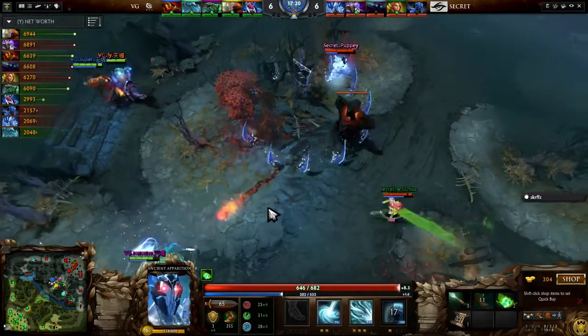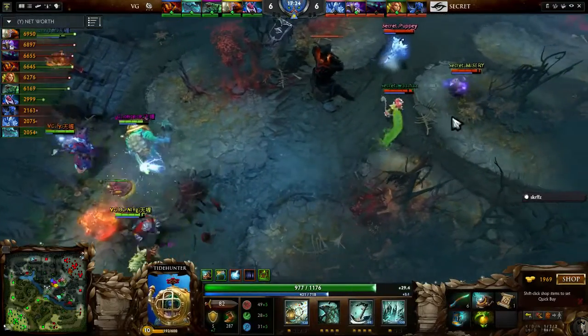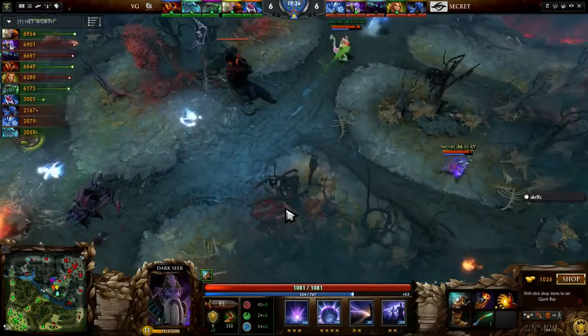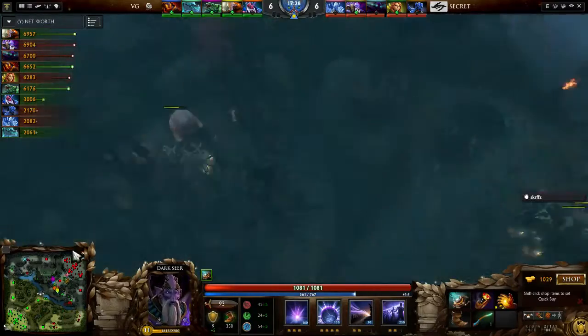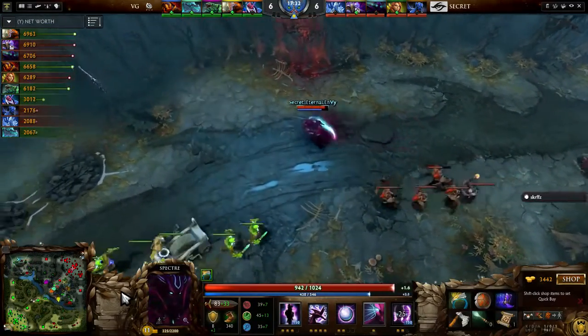Glimpse back — Puppy gets caught. Kinetic Field catches Puppy. VG Gaming opting not to dive that Tier 2 tower, and problem-wise both Misery and Weehaw are set up and ready to respond. So basically, Secret just wants to delay this push as much as they can.